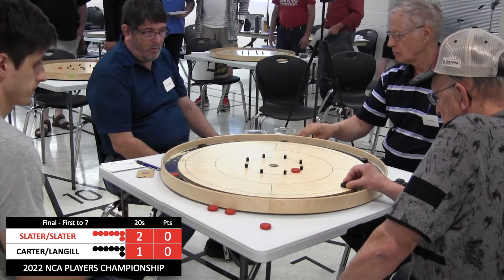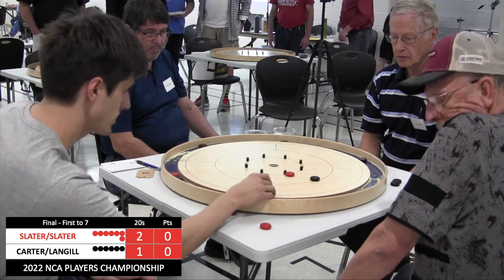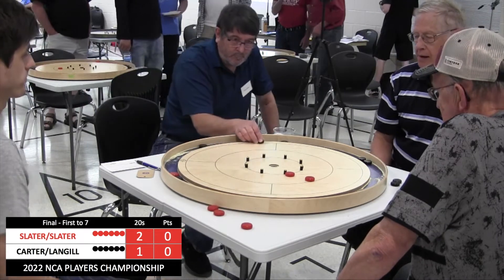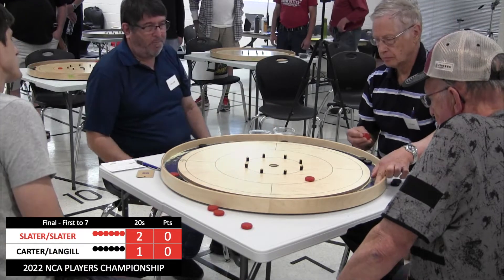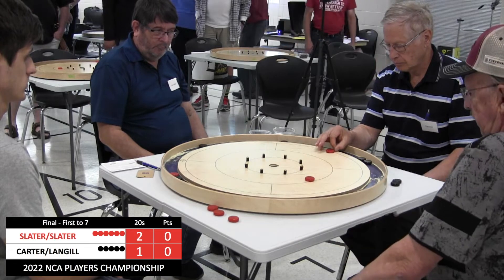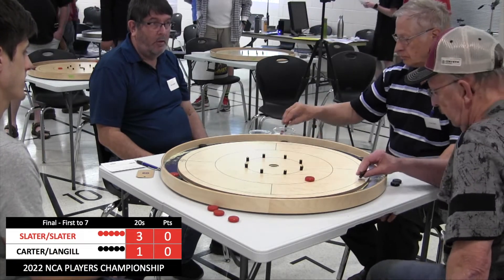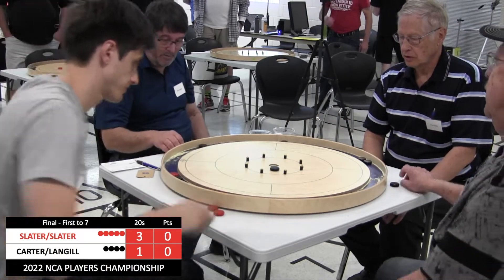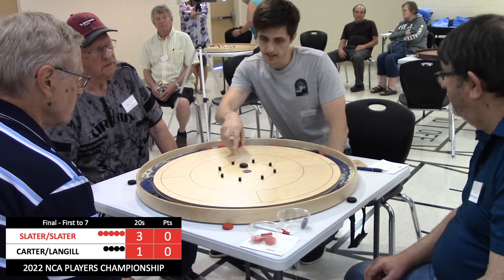Slaters have the hammer in this first round and they also have a 20 lead. Carter with a mistake there — doesn't get the takeout — and this will be a perfect opportunity for the Slaters just to waste a couple to the outside. Langell has nothing to shoot for. He peels one; he was hoping for the double takeout, although it really wasn't there. Now an open 20 chance converted by Fred Slater — three for three for Fred Slater on open 20s so far. Carter almost makes the ricochet 20, but it bounces out.